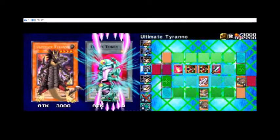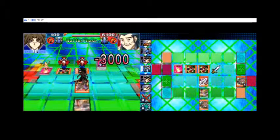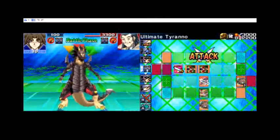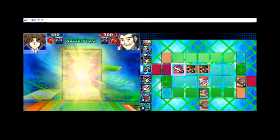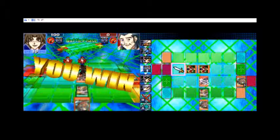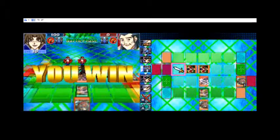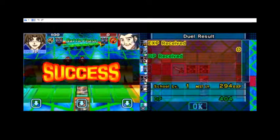Is that the special ability of the Ojama token? Just for good measure, attack a third Ojama token to win the match. Boom! We were down 9800 points - and that is a hell of a comeback, especially with Reflect Bounder on the field. God damn! I played that so well.